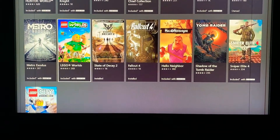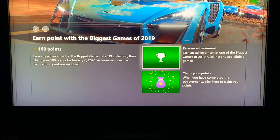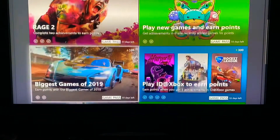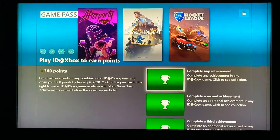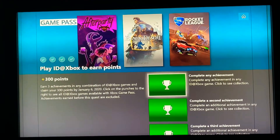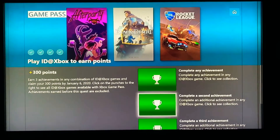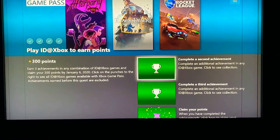All you gotta do is play any one of these games — they give you 100 points for that. Let's go down to indie games. You've got After Party, Black Desert, and Rocket League. Complete any achievement in those — you gotta get three of them. I would just play one game each to test them out. Rocket League I played a little bit — it's pretty fun. That's 300 Microsoft Rewards points.